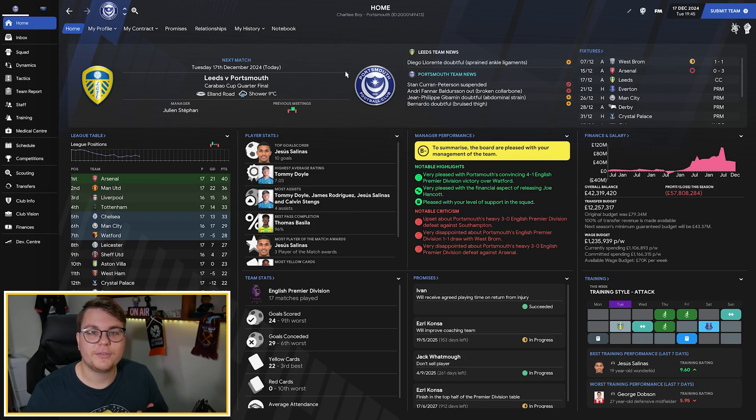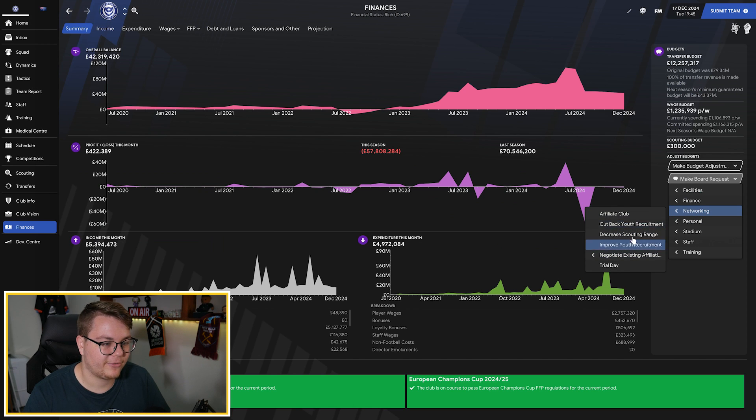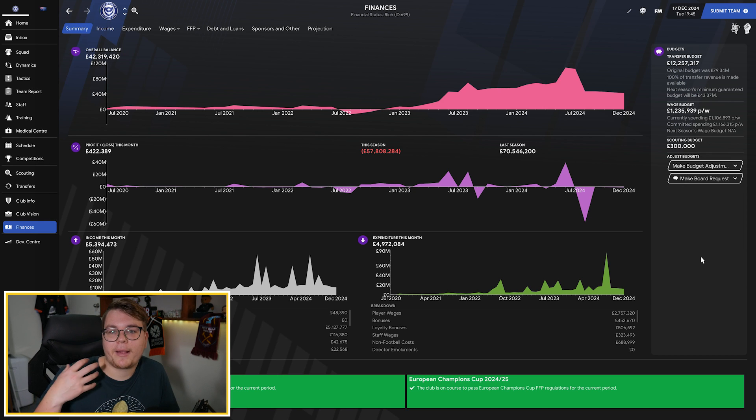Tip number four: abuse senior affiliates and loans. This is kind of a hack — something I've done a lot in this save. It's about using and abusing the loan and senior affiliate markets to get amazing players into your team for many seasons. If you didn't know, in your save you can go to Finances, Make Board Requests, Networking, and there will be a request for a Senior Affiliate. It will bring back a list of clubs that can be your senior affiliate, and you'll be able to get players from them on loan for absolutely free.